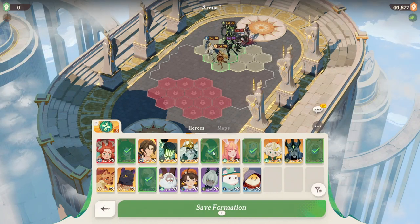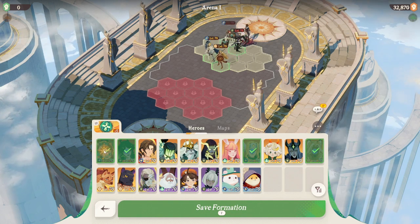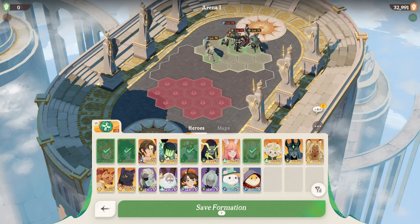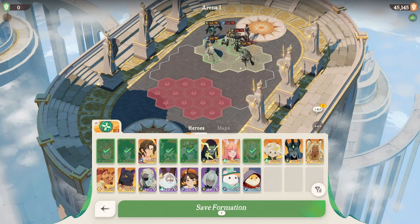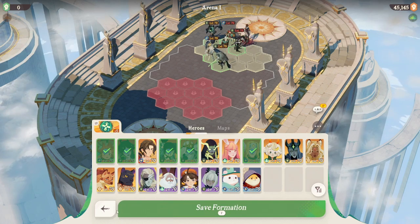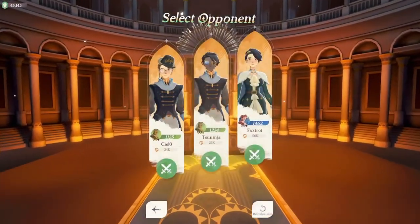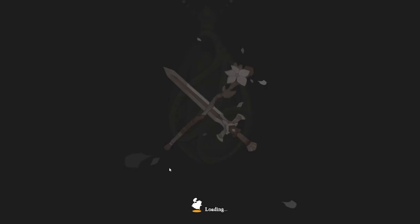I'm going to replace these two, put in Rowan for my healer, and Igor as another unit. I'll put in Igor. I think this should be a better formation. Now I'm going to challenge somebody else's formation to show you what that's like. These guys have pretty high scores, not sure I can beat them, but I'll try. Actually, this guy's pretty low level — I can definitely take him.